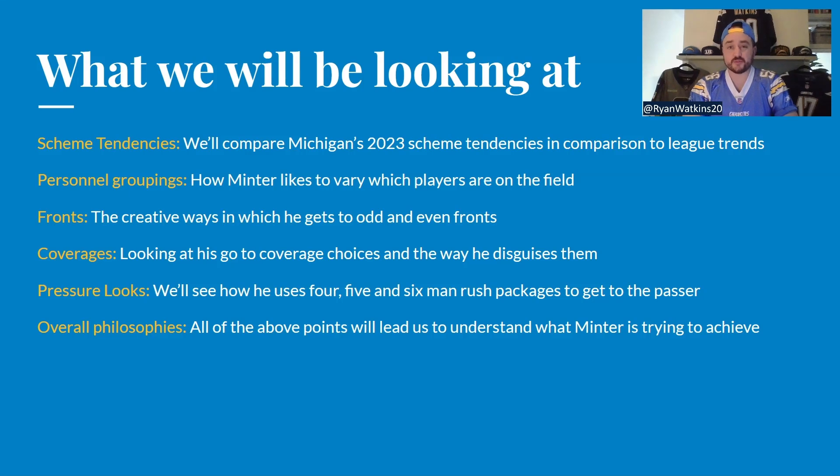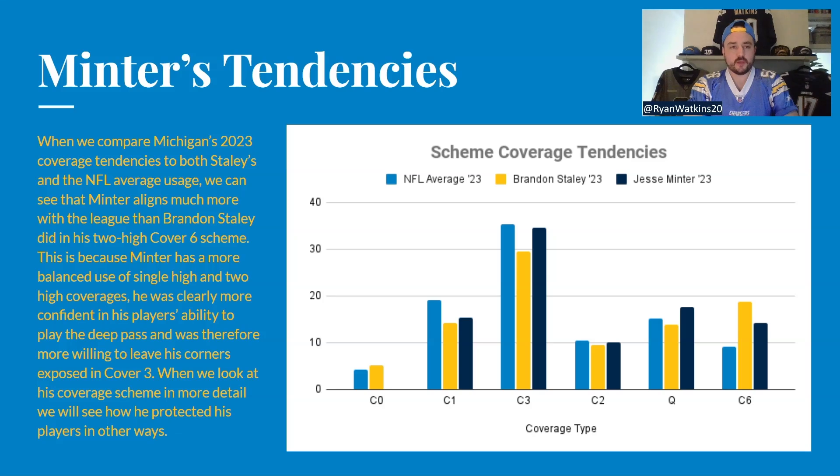All of that will stack up to his overall philosophy — what is he trying to do and how does he like to win. In Michigan, it's all about aggression and hard-nosed football. More specifically, what does Minter want to be? We'll start by looking at how Jesse Minter's coverage dispersion works — how he deploys his coverages.